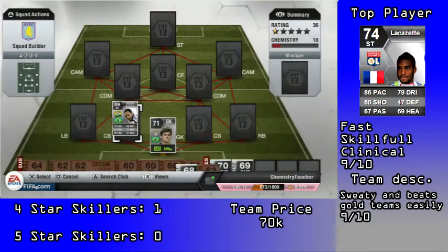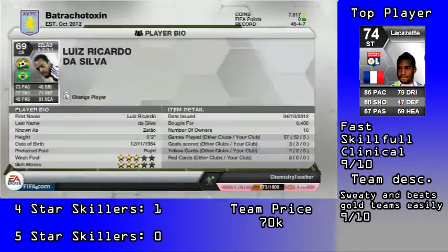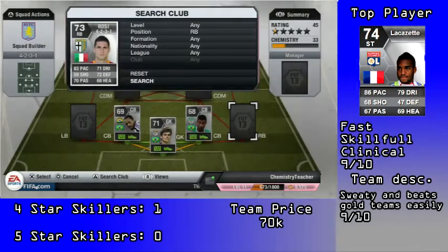Antonio Ferro in there — he's got 81 pace and cost me 6k. The other center back cost me 13k. My right back is Rossi, who's got 83 pace — he's pretty good.